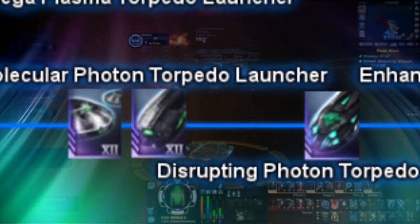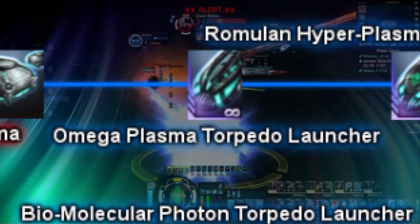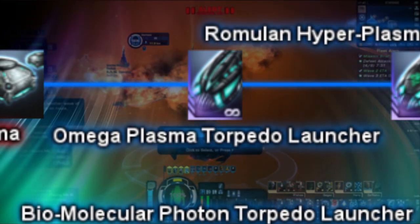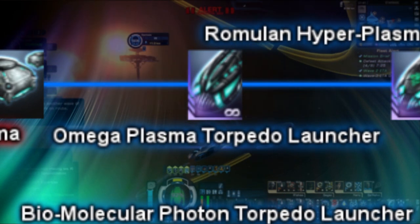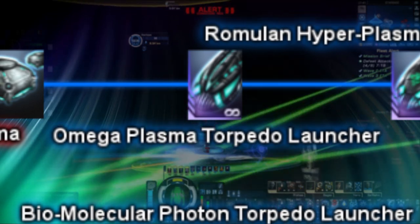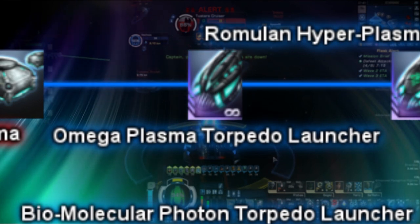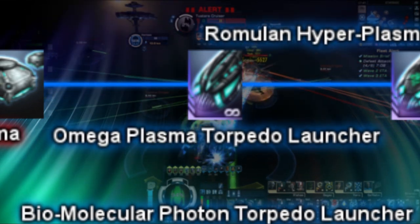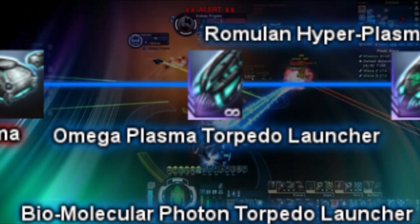Returning to plasma projectiles, next up we have the Omega Plasma Torpedo launcher, another favored by some players. This torpedo is unlike most other projectiles, as it is labeled as consumable — though not to worry, you won't destroy this item if used. The term consumable references how this torpedo works. The Omega Plasma Torpedo launcher has 5 charges. Use of this torpedo will consume one of the charges, and can fire in quick succession. Once a charge has been used, it will take 6 seconds for the torpedo to regain another charge that can be fired. When upgraded by the high yield ability, this torpedo launches a plasma projectile similar to that of the Borg Fire, dealing extreme plasma damage in the process. This projectile also comes with an innate 2% extra critical chance, and is available via the Task Force Omega reputation at Tier 4.